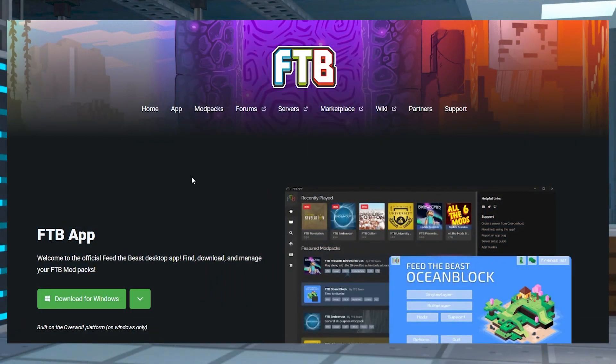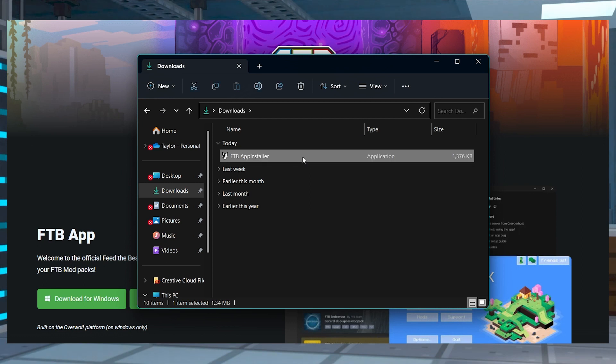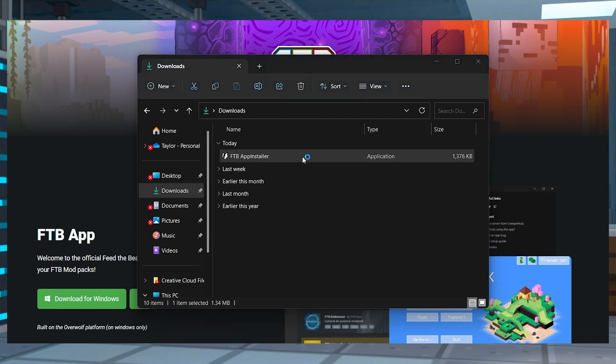Before you or any other players can join the server, the FTB Sky Adventures modpack has to be installed client-side. Visit the FTB app download page and click the download button for your operating system, then save the file and run it to install the program.